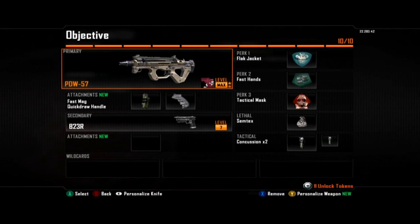Quick draw is just a good attachment for ADS-ing faster. For the secondary once again the B23, and for perks we have Flak Jacket so I can jump on objectives without having to worry about grenades.